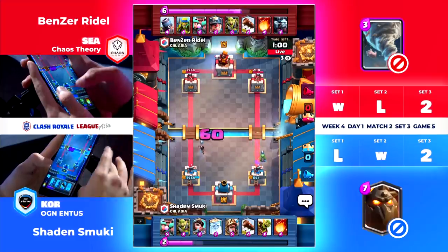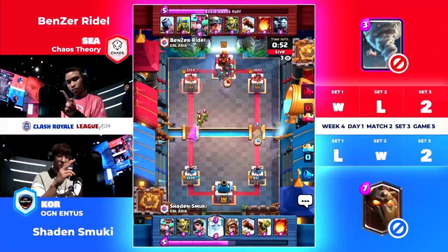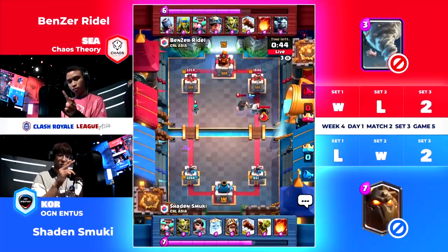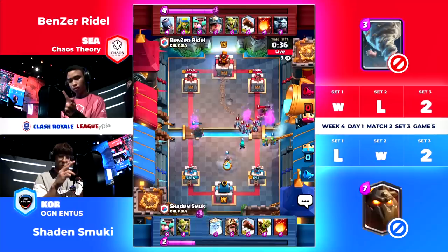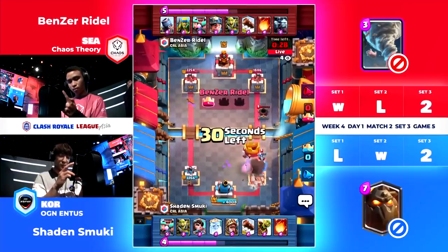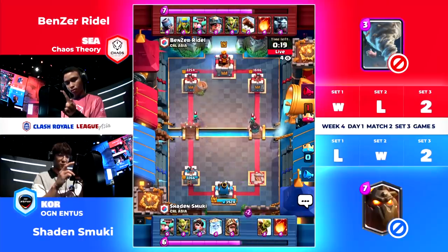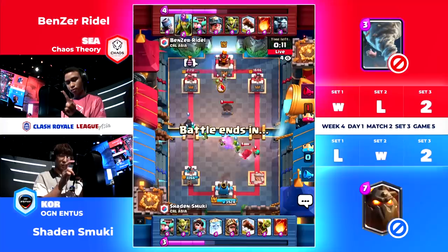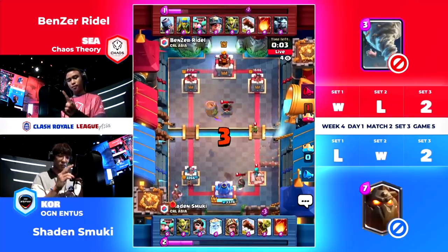Benzeraito takes it — the BM thumbs up. Oh my goodness, you have gone and done it, kid. Way to be sneaky about that. You do not often see that kind of play with a Mortar deck — really awesome stuff. Use the Fireball once again, and obviously the Minion Horde. Shadow and Smokey literally only has the Princess and nothing else for it — that's a free Minion Horde summon for Benzeraito. This time the Miner coming in with a Fireball as well to protect the Miner. That's that tower down. 30 seconds left. Oh my gosh, I don't know if Shadow and Smokey can do this. This is just heartbreaking for them. One Crown played his heart out — he really, really almost single-handedly gave Ogenentis a win here. Couldn't quite get it done.